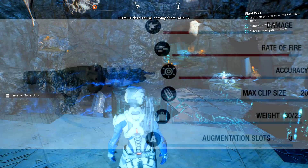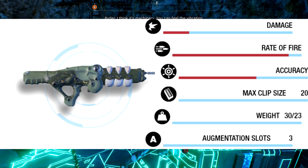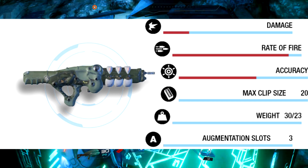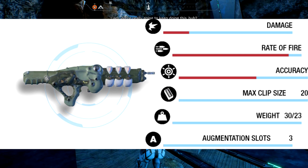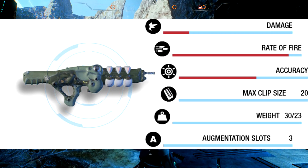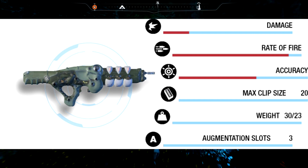We have another Kett assault rifle — this one is full automatic and fires plasma tracking rounds into your opponent, which is really cool. However, it has a very low damage, very high fire rate and an okay accuracy. It has a low clip size with a reasonable mid-range weight and some augmentation slots. While the plasma tracking rounds are a cool feature, I wouldn't personally use it — I prefer something more precise and semi-automatic with a bit more control.